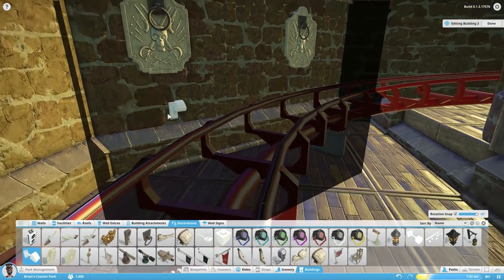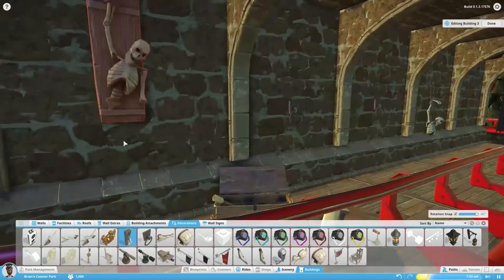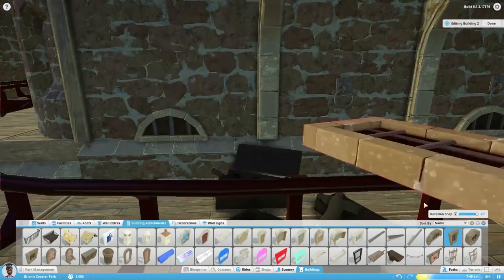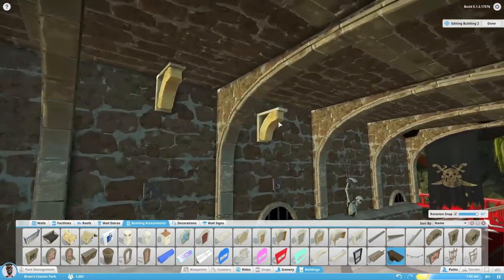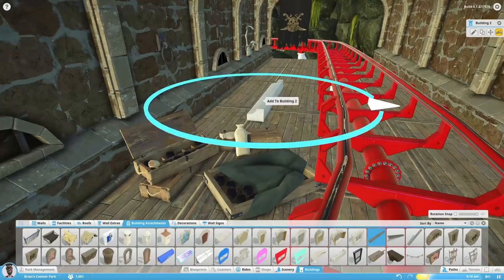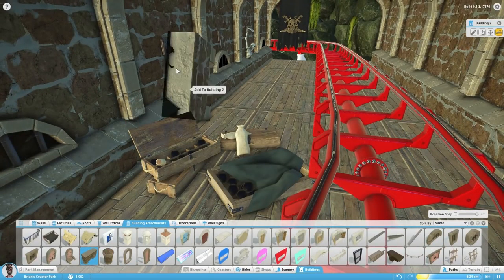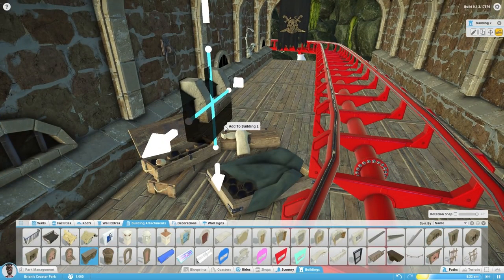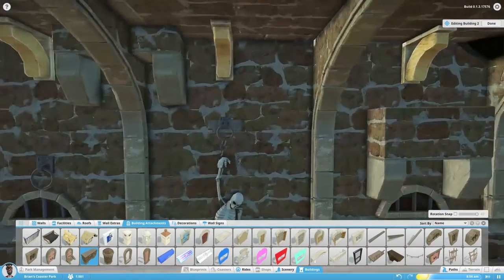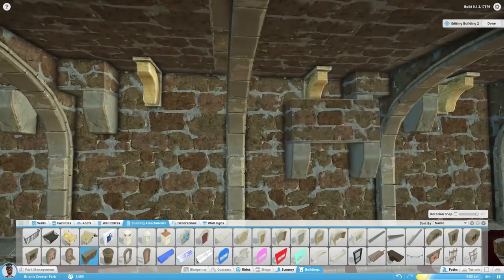There's actually a lot of foliage in there — it was very dark when I placed it so you couldn't really see it that well. In the next park tour, which is going to be episode 20, I'm going to show you around and we can see all the detail in there. Just trying to add some detail to the walls and make them look all fancy.